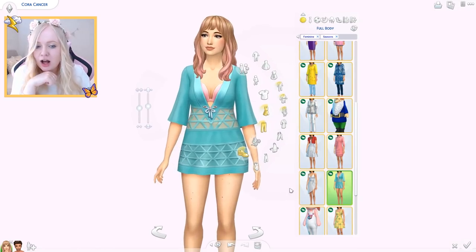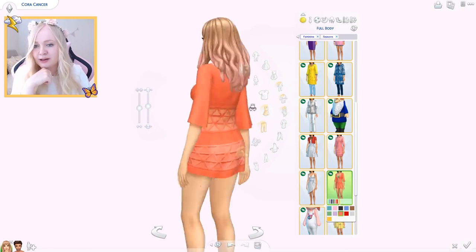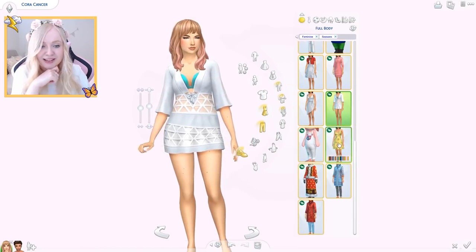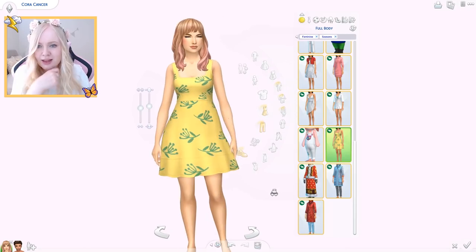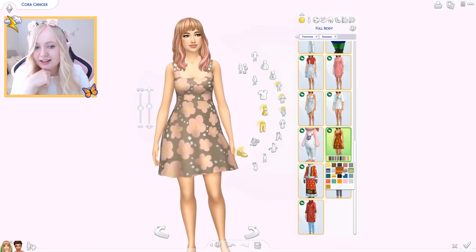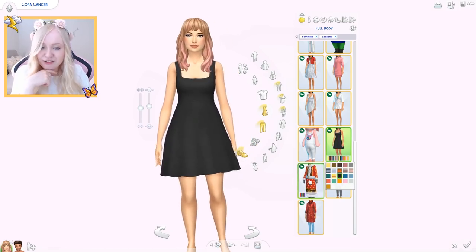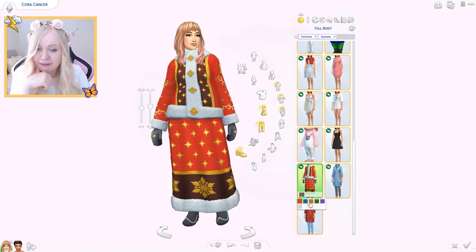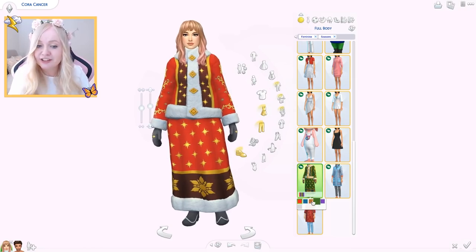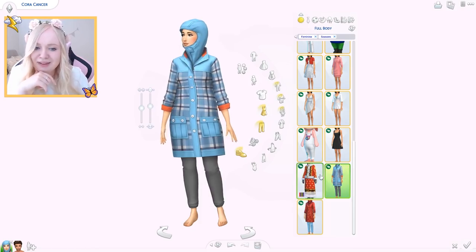Here seems to be another outfit — is this like a swimsuit? Because I swear on the trailer I saw someone jump in the pool in this. It looks like they're wearing a bikini underneath, but I think you could use this as a swimsuit. And it's very pretty. Here's another dress — kind of simple, nothing too fancy, but I like the patterns. We have pink, white, and black — versatile. And then this is the Father Christmas outfit — I don't mind it, it's quite funny actually. It's not exclusive to Father Winter. Kind of cool, I like it.